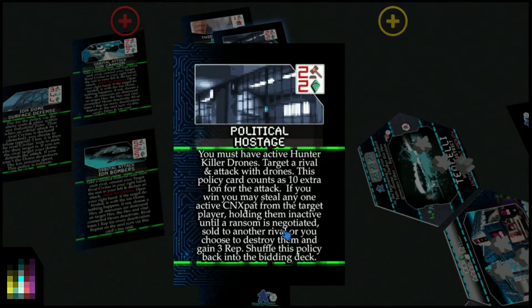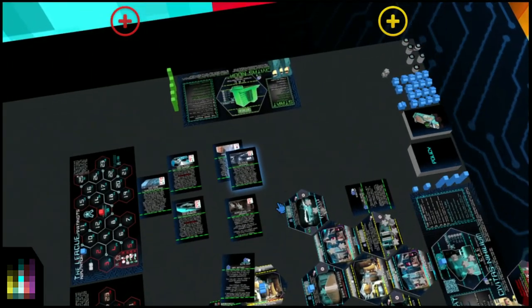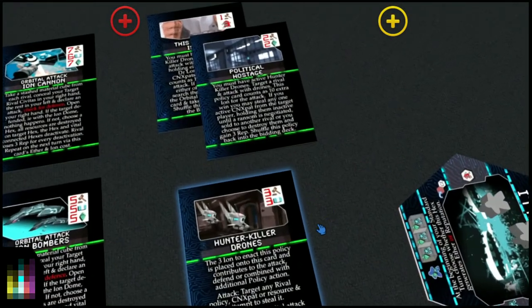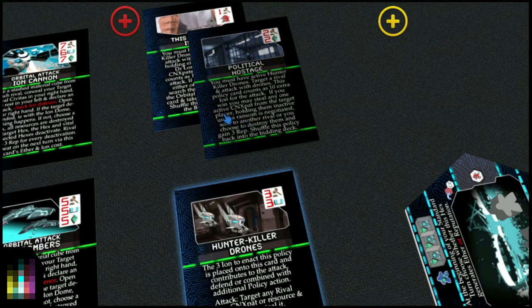Or you can choose to just send them straight to the discard — they don't even go to the draw pile, they leave the game entirely. They're destroyed: their meeple goes back to the pool but their card is sent to the game box. That's what destroyed means — remove from the game completely. Hunter Killer Drones are really, really cool.